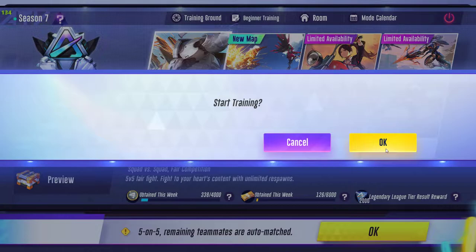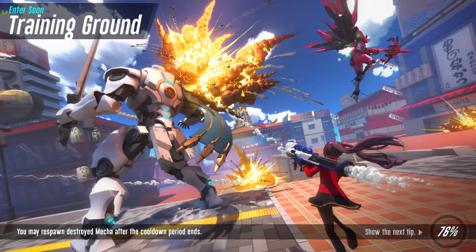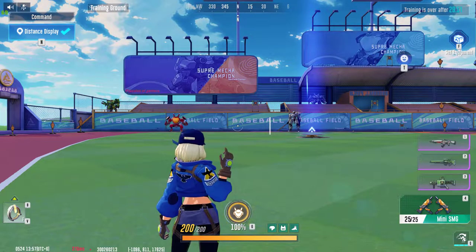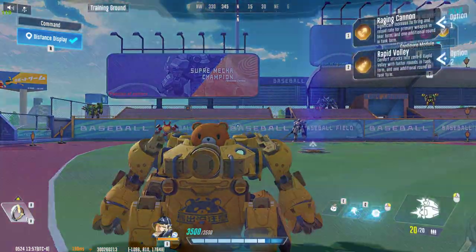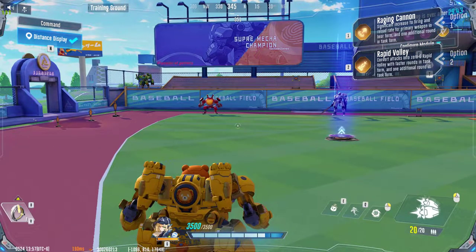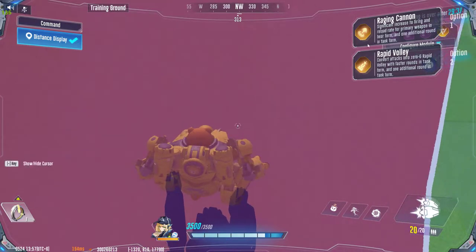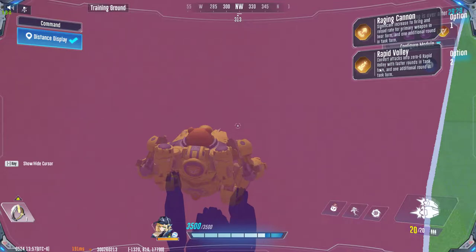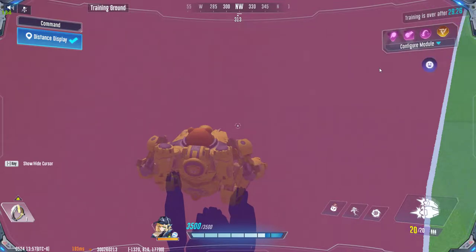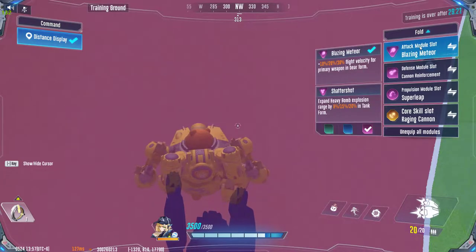To further demonstrate how to use this mecha, I will be going to the training ground. Now, the modules of this mecha are made such that some are useful and some are better not to use. Core 1 is for bear form — it will make the bear form a lot more powerful — and Core 2, Rapid Volley, is going to make the tank form more powerful. Both of them are good.